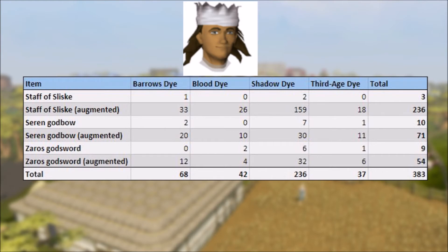Shadow dyes came in with 159 Staffs augmented being dyed, 30 Bows, and 32 Godswords, with 2 Staffs, 7 Bows, and 7 Godswords being non-augmented dyed.